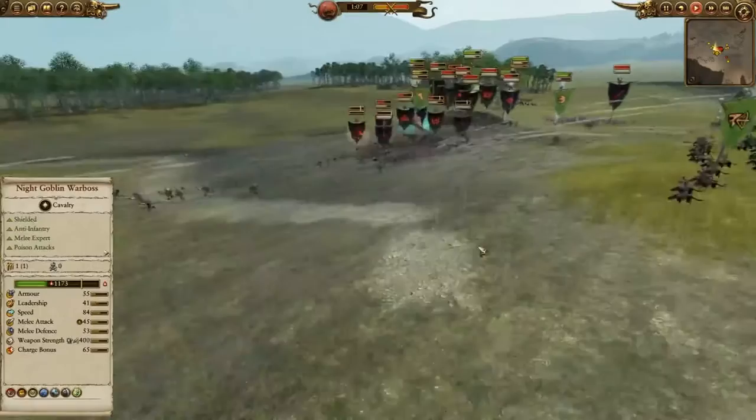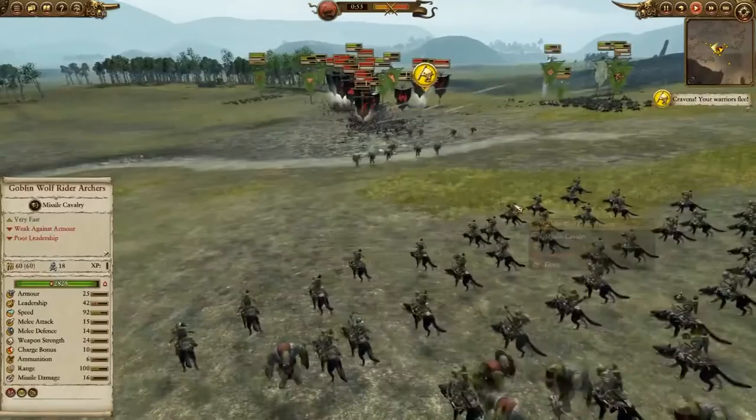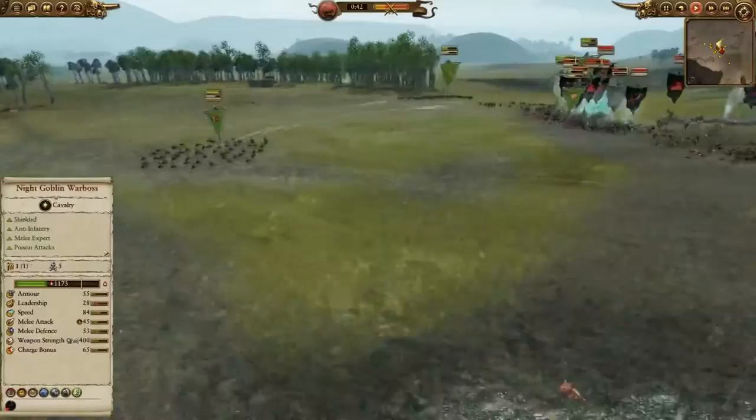If you want a unit that can harass the enemy and you're not expecting him to have much in the way of heavily armored units, wolfrider archers are a great and cheap nuisance to throw your enemy's way. However, don't let them get caught by enemy melee units or enemy ranged fire. In either situation they won't last long. Flying units especially can often outrun the wolfriders and route them with ease.